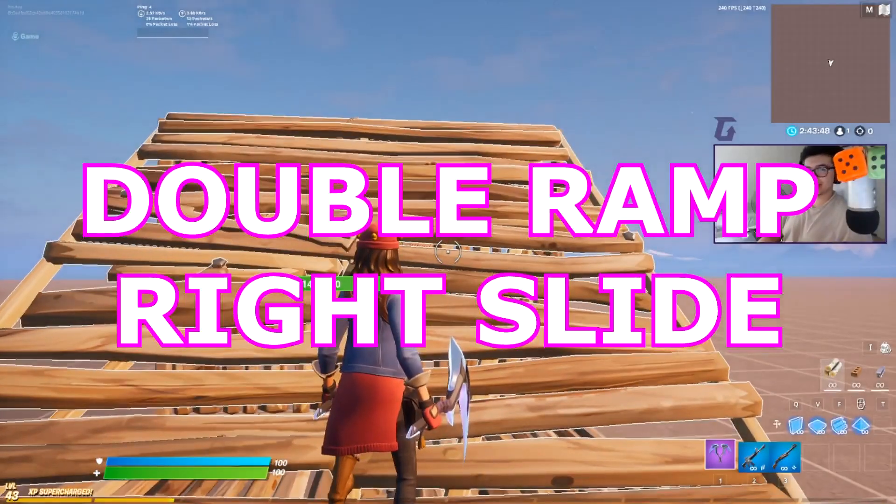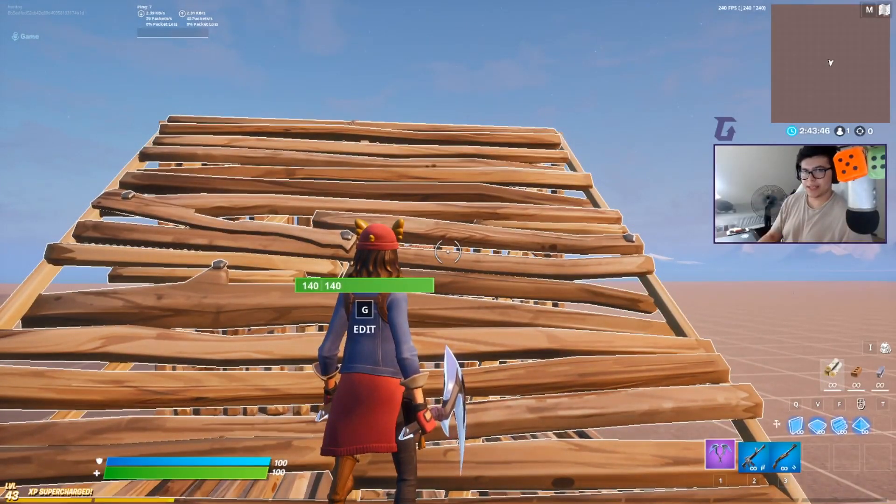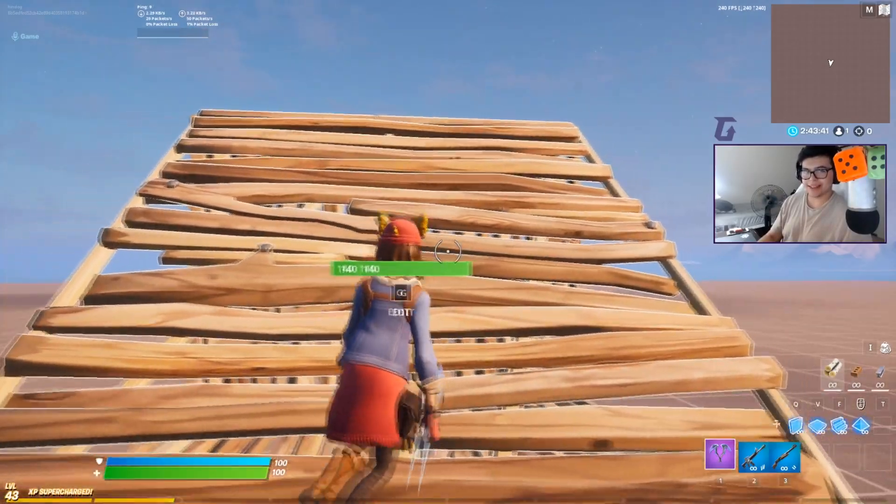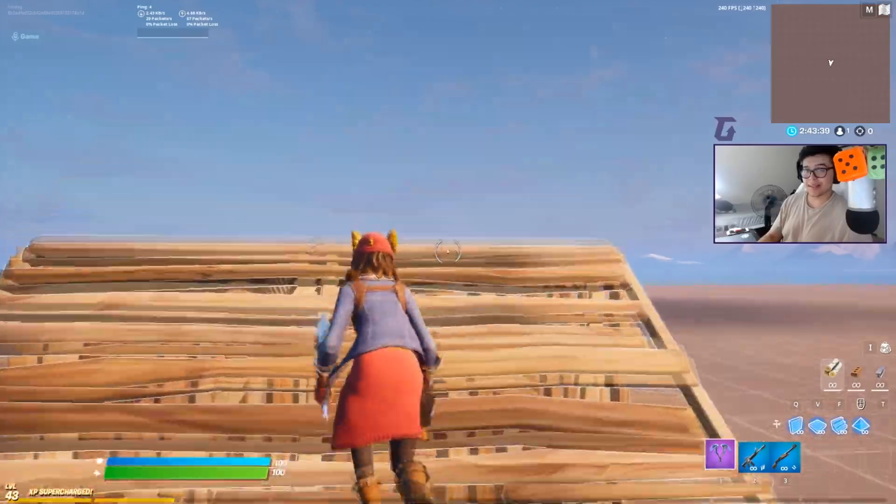For tip number two we're going to build on that premise from the first tip. We're going to use a double ramp to actually initiate a right slide, and here's how that looks.